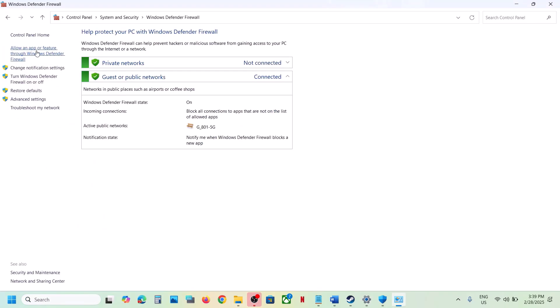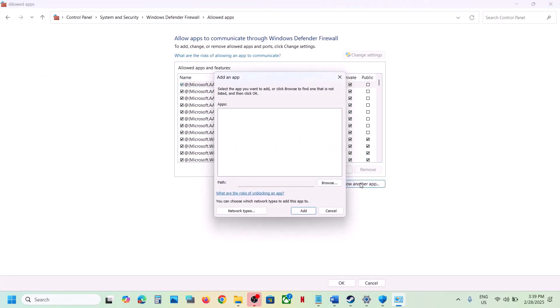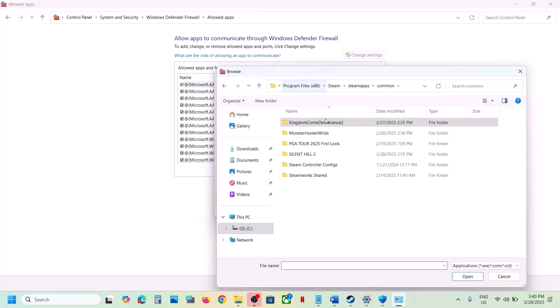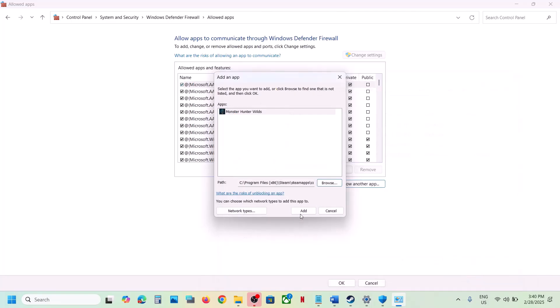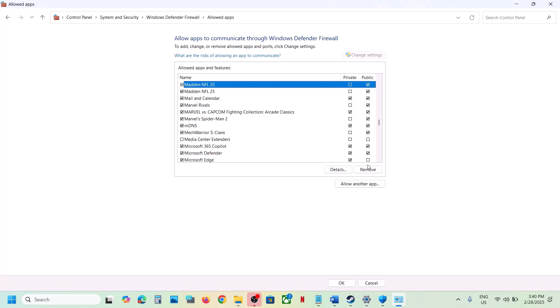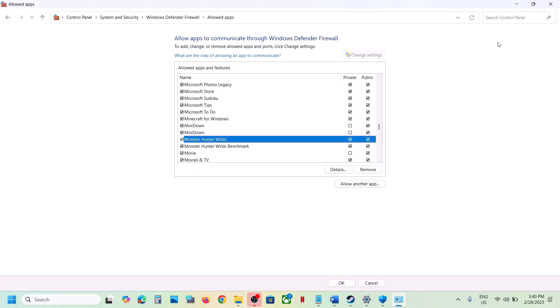Also allow the game through Windows Defender Firewall. Go to Control Panel > System and Security > Windows Defender Firewall, click Allow an App or Feature, click Change Settings, then Allow Another App, click Browse, go to the game installation folder, select the EXE, click Open, then Add. Once the game is added, launch and check.